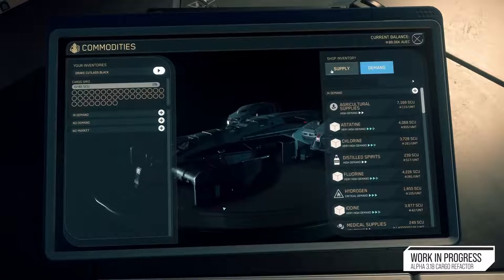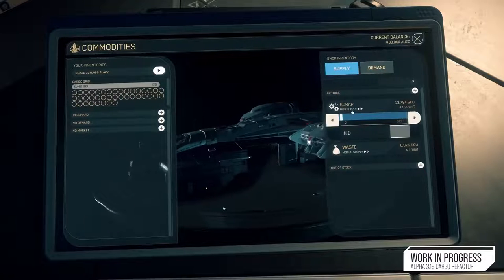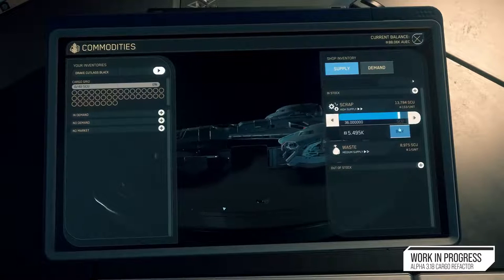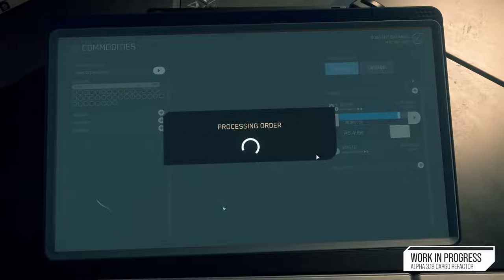There is also a new commodity kiosk flow, which is a step in the right direction for helping you understand what you're buying and selling and what's available at commodity locations. There's a new building block UI that should be a lot easier to understand, and it gives you a graphical representation of how much space you have on your ship as you're buying and selling into it.